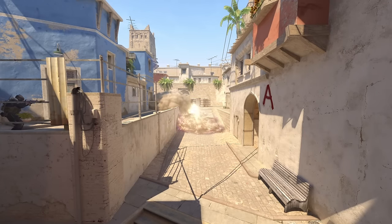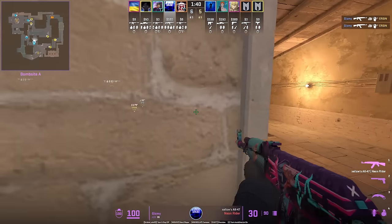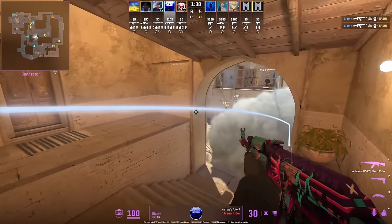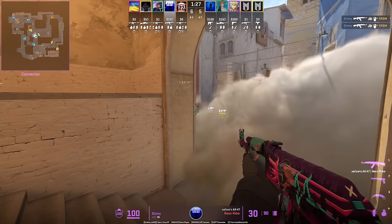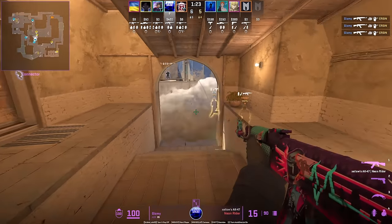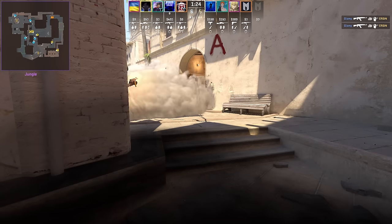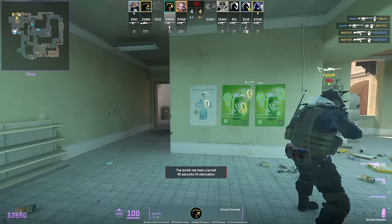The bottom-con one-way smoke still exists, sort of: throw the smoke more to the right by throwing off the wall, then stand on top of stairs where you can see over the smoke. As T's come up from underpass they might not expect the one-way to exist.